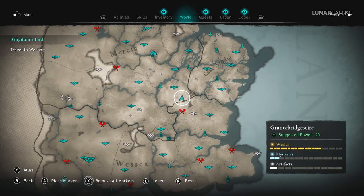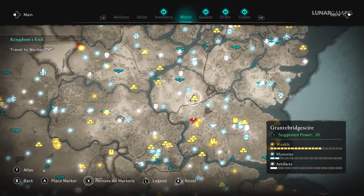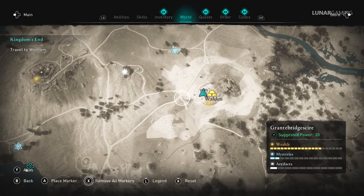If you're looking for some very easy silver, there is a bug in a place called Walden in Grantbrokeshire, where you can bet on drinking contests. You're only supposed to be able to bet once, but you can keep repeating it at this location and make thousands of silver every hour.